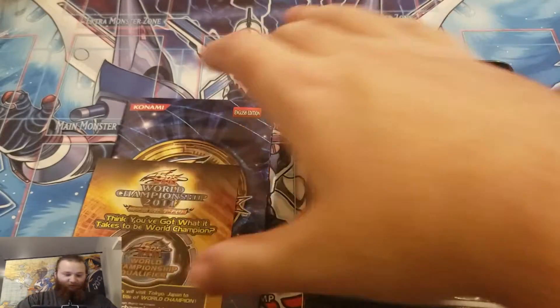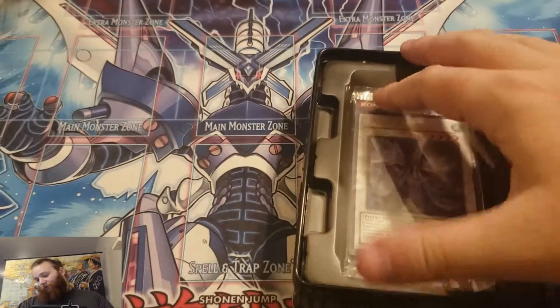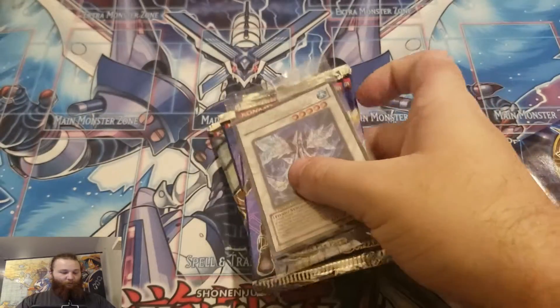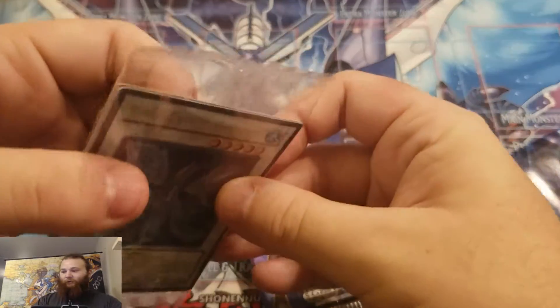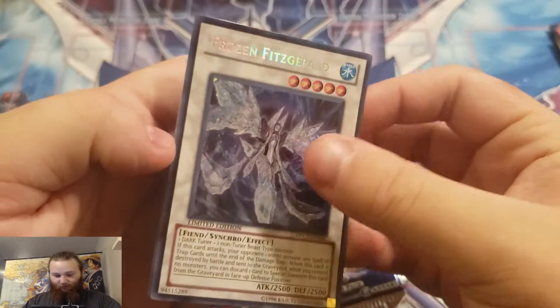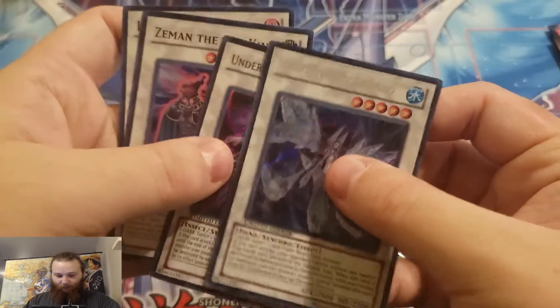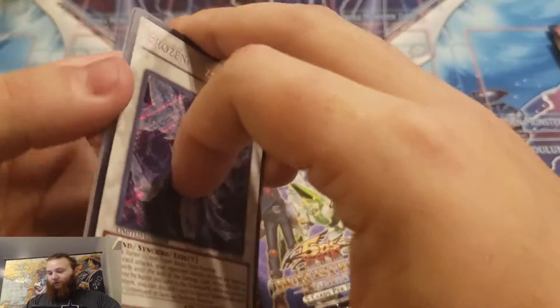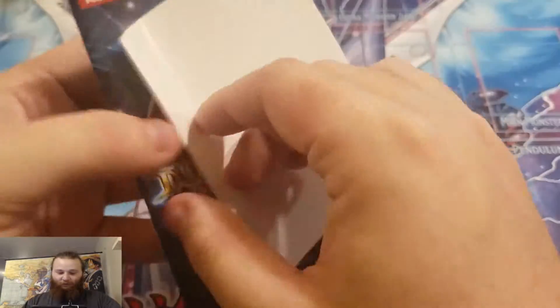Oh. Everything fell out. So yeah, we'll open this up for you guys to see everything real quick. I don't think we'll open all of these — just give you guys a quick look. They're all synchros — the Darksiders cards, I believe.